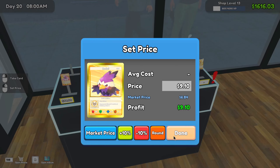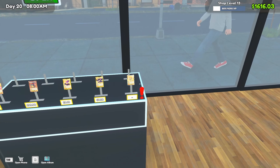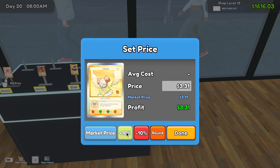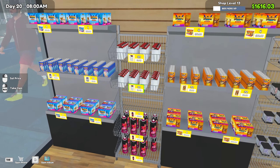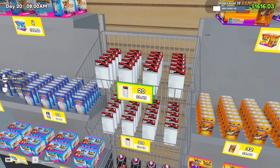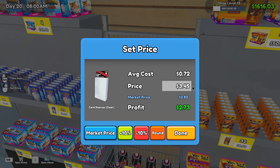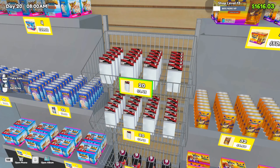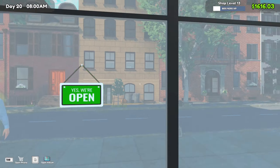I already had a price on that one — probably should have left it alone. And that one is set. I think we're good to go. Everything is filled up. I dropped the price of the sleeves — they're at $3.45 and they are selling pretty quickly now. I'm not sure about the profit margin, but it's a good profit margin if you make it up in volume. I do have other products I want to buy, but for now I need to make money — I'm down to $1,616.03.